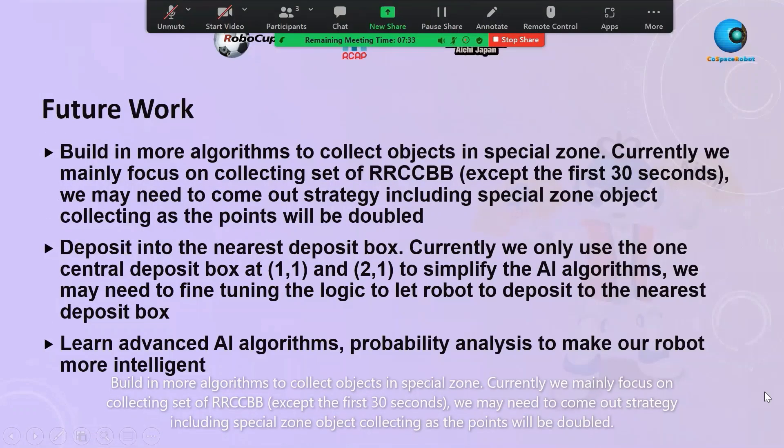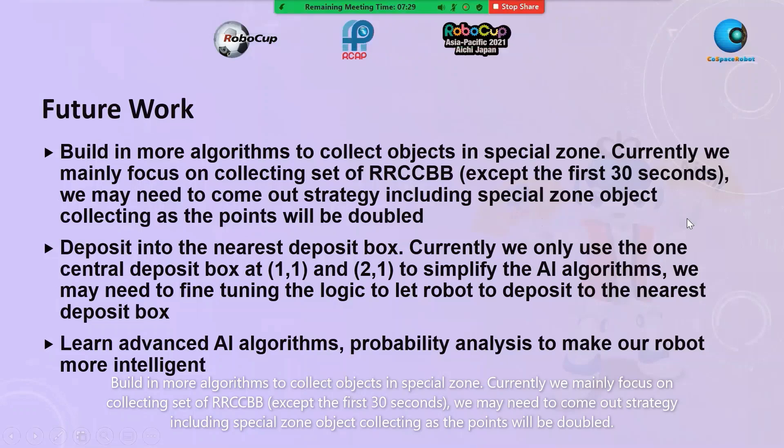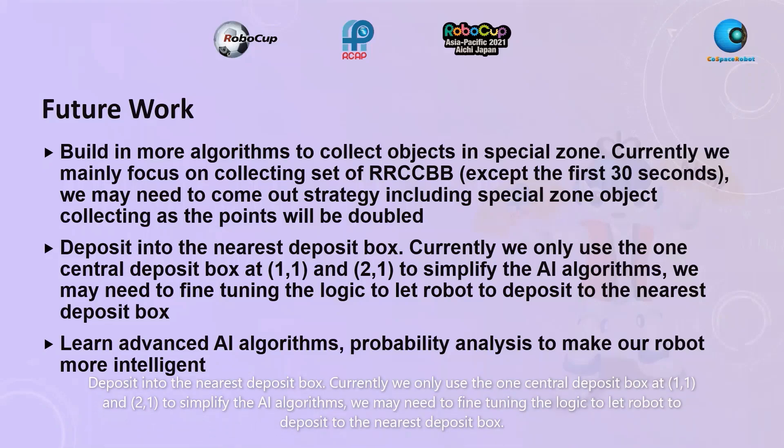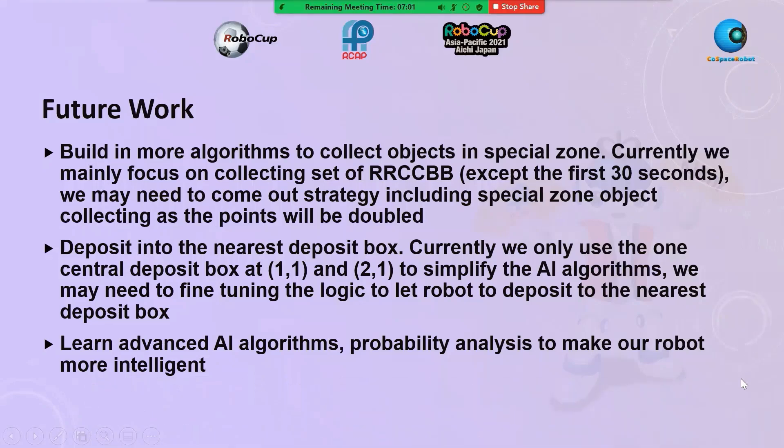For our future work, we can build in more algorithms to collect objects in special zones, as we currently focus on collecting sets of RRCCBB except for the first 30 seconds. We may need to develop a strategy including special zone object collection as the points will be doubled. We can also deposit in the nearest deposit box — currently we only use the central ones at 1-1 and 2-1 to simplify the AI algorithms, but we may need to fine-tune the logic to let the robot deposit to the nearest deposit.